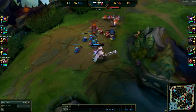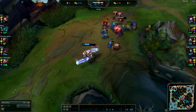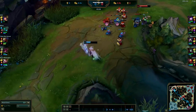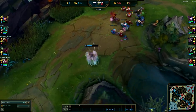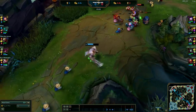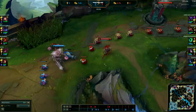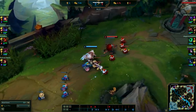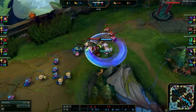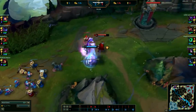Ristee will typically forfeit lane priority in the early levels because Garen's level 1 isn't amazing and level 2 is absolutely terrible. Level 4 is when Judgment gains its 6th spin. So the early game is an assessment phase — looking to gain W stacks and evaluate how well the enemy laner knows their champion, since Garen doesn't have outplay mechanics and is a very stat-checky champion.